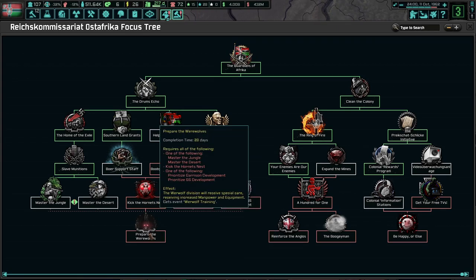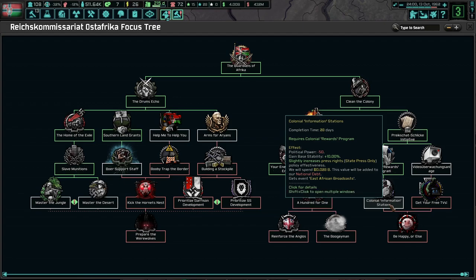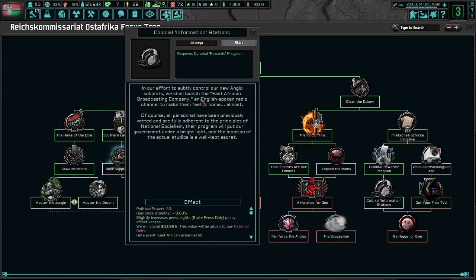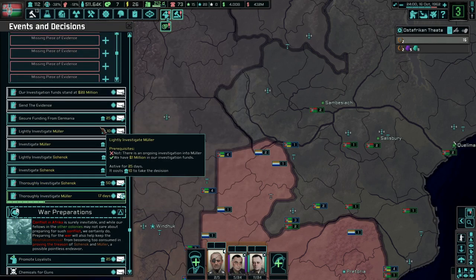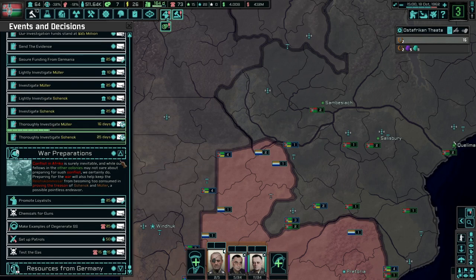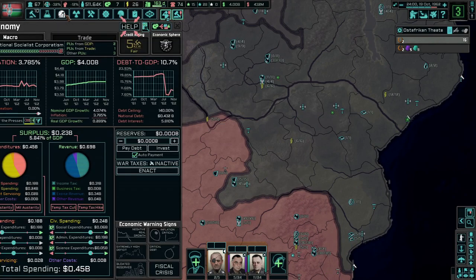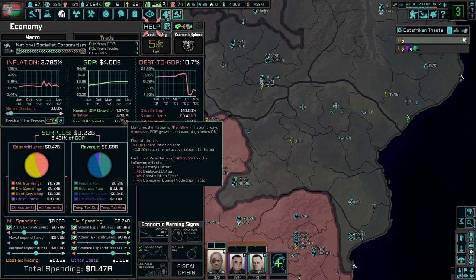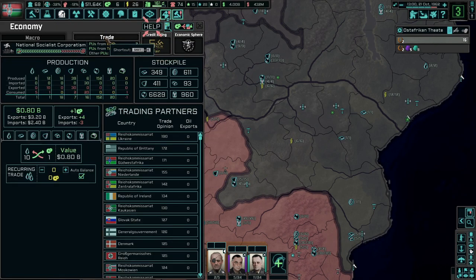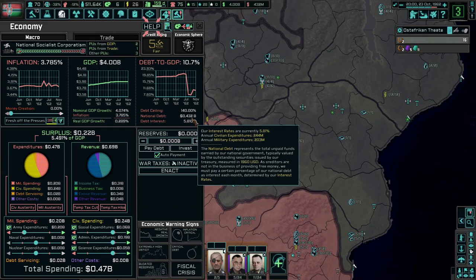Kick the hornet's nest. Prepare the werewolves - pretty good. Cloning information stations? Yeah, that'd be good to do - you get even more stability too, which is pretty nice. We don't need more money yet because we have 20 million, but I do want to investigate Schenk. Anymore resources from Germany that we need? Because it keeps sending us guns and stuff, so it's pretty nice. 0.289, everything's pretty much the same. 10.07, 10.0 - not bad. We need more consumer goods, but other than that looking pretty good. 0.432 - hopefully it keeps going down. We could do tax hike to pay off the debt faster, but that'd really kill off our growth.